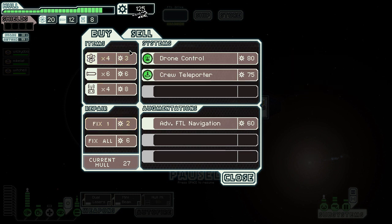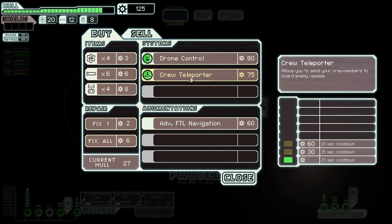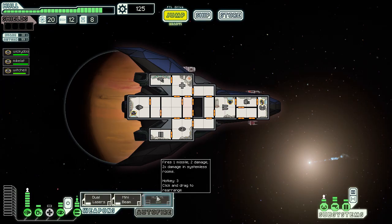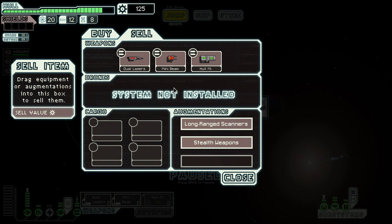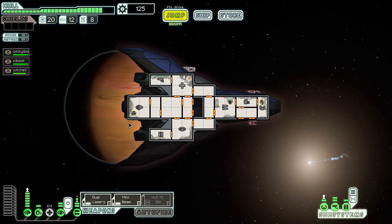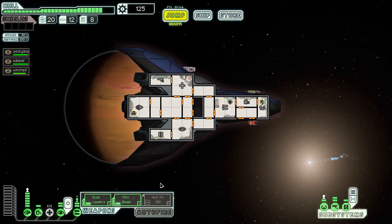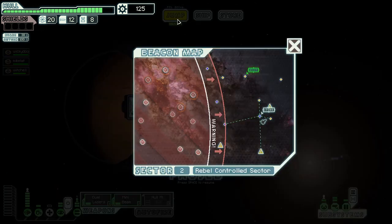I could get drone control or crew teleporter - I'm not a boarding ship by any means. I don't really use drones either, so screw that. I'm getting kind of unlucky in the sense that I don't have any good weapons - I just have the hull missile, which I'd prefer not using because it does two damage to system-less rooms, and I prefer to take down systems. The whole reason I'm keeping it though is I'm worried I won't get anything else, or I may meet a ship with too many shields for me to do anything.